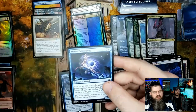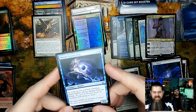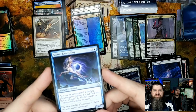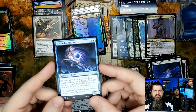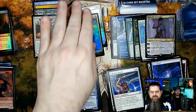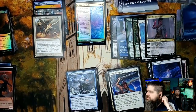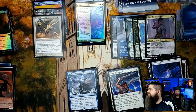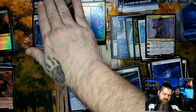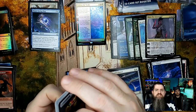Moon-Eating Dog: as long as you control a Yanggu, Wildcrafter planeswalker, Moon-Eating Dog has flying. Do you know what set that's from, Nick? He's been around during the more recent sets. I've never seen that emblem — it's like a little mountain or something. Be the first to tell me in the comments where that's from!